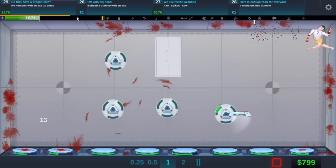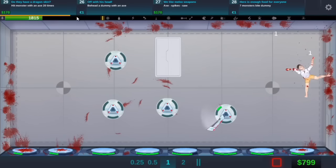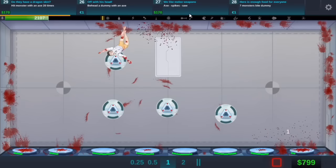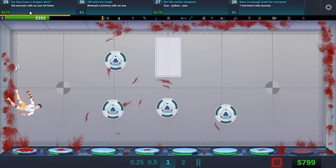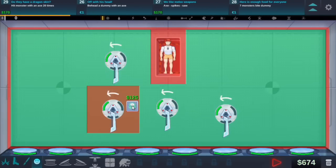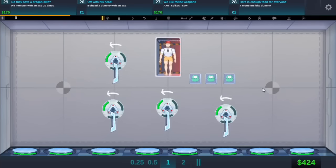Yes! That's good. That's one upgrade done - well, challenge. We need to do axe spike saw. Hit monster with an axe 20 times. Oh we can definitely do that. Let's do them right there, and then let's play that.